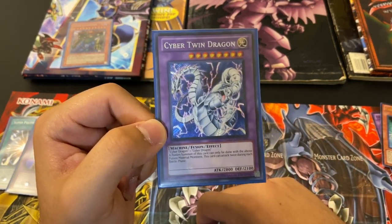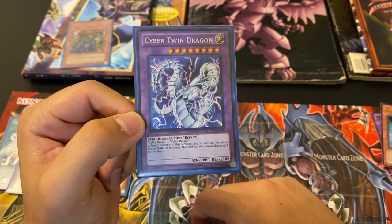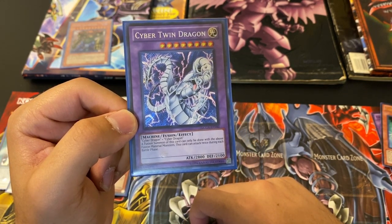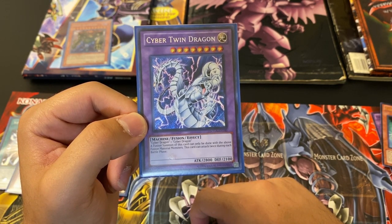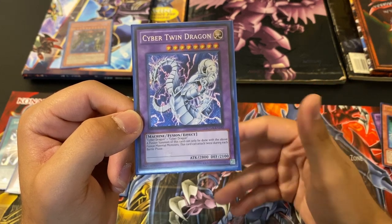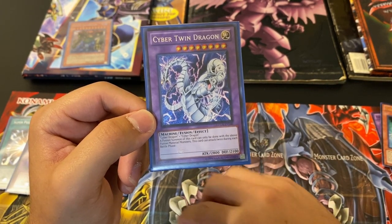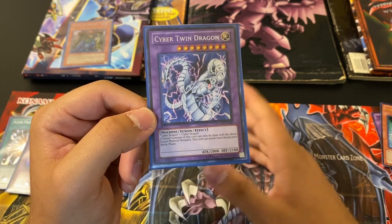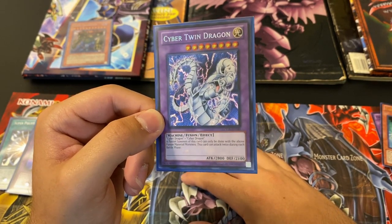Back when this came out, this thing was broken. Two Cyber Dragons — which are really easy to get in your deck — you can use 5,600 attack. It's not like Black Luster Soldier where if you destroy a monster in battle you can attack again. This guy can attack twice no matter what. 5,600 points of damage to your face if you don't have any monsters out. This guy's bad to the bone.